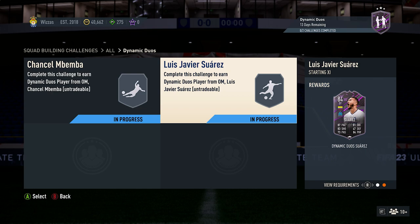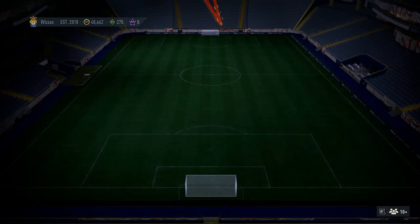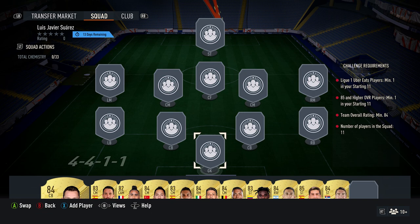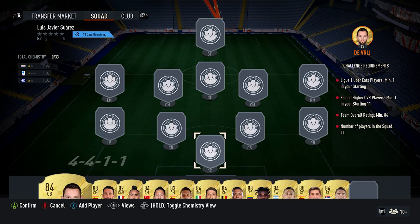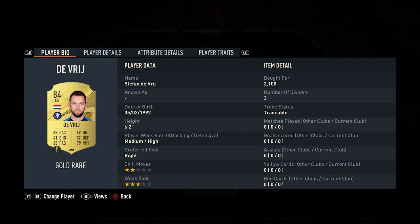Billy Wiz Gamer back online and we're doing the second SBC for the Dynamic Duos — Luis Suarez. You can't even have a proper look at him by clicking in like you could the other ones. Made it pretty decent, costs around about 22,500 coins, requires no position changes and no loyalty. I'll get the prices up for you — let's crack on and get it done.